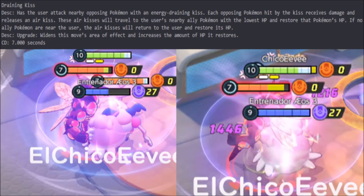Draining Kiss: has the user attack nearby opposing Pokemon with an energy draining kiss. It's an AoE — each opposing Pokemon hit releases an Air Kiss that travels to the user's nearby ally Pokemon with the lowest hit points and restores that Pokemon's hit points. If no ally Pokemon are near, it goes to Clefable. It's going to leech, similar to Sylveon, and it does a lot of damage — it's chunking the Buzzswole and healing Blissey for an absurd amount.